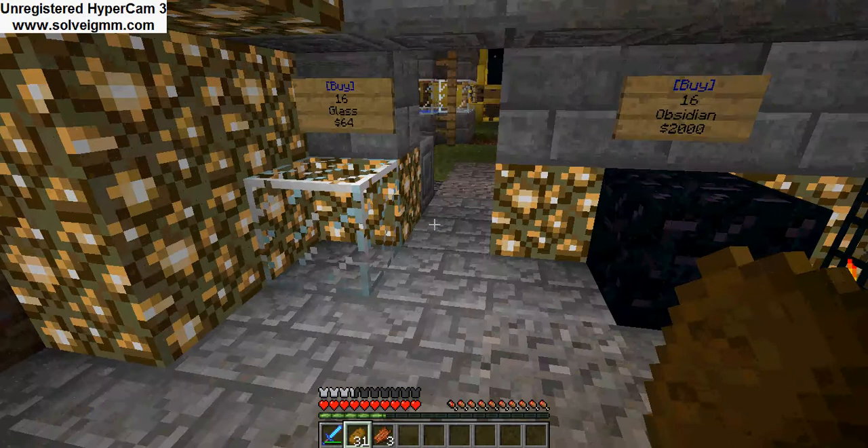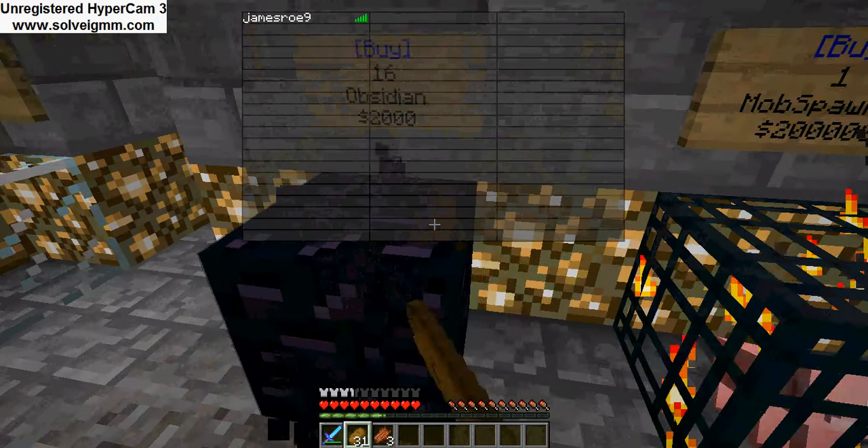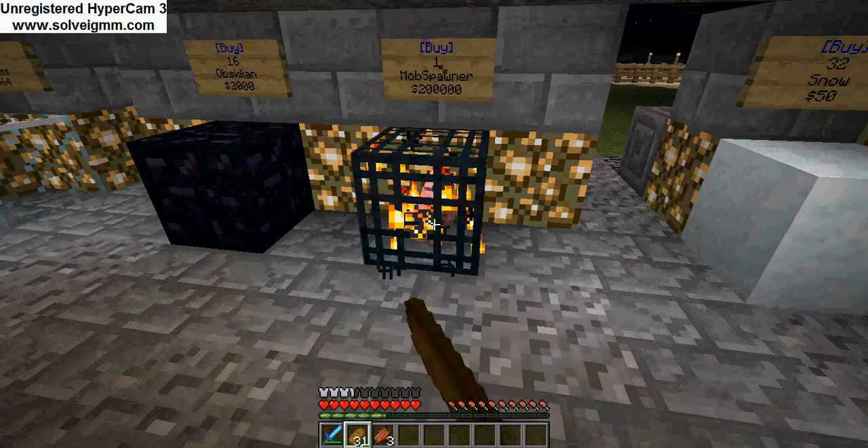I'll start off with the shop. This is the main shop. You can buy glass. Obsidian — on this server it doesn't have the Obsidian plugin, so you can't TNT if you're obsidian. You can buy multiple corners. And that's really strange in the server — you can buy mob spawners, but they're really expensive, sadly.